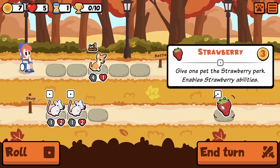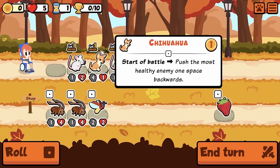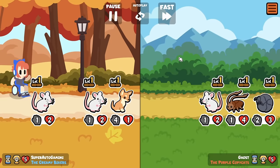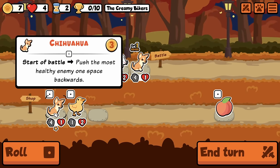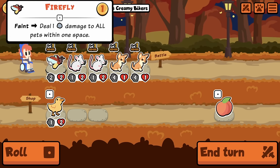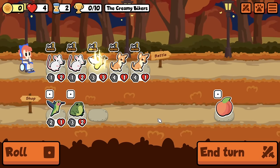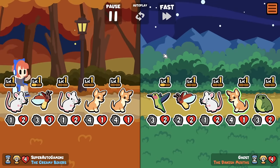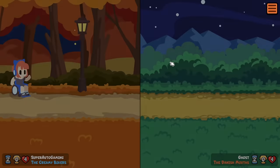Chihuahua is a 4-1. I suppose you don't always want to freeze Strawberry as well. I want Firefly. It's probably only going to be Ghosts — it doesn't matter, we're just checking pets out. Yeah, grab me another Firefly. So let's see the Chihuahua. Interesting, very interesting. Firefly seems really good now that I'm looking at it more.